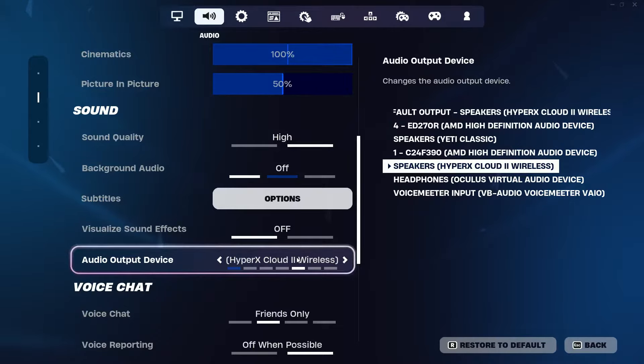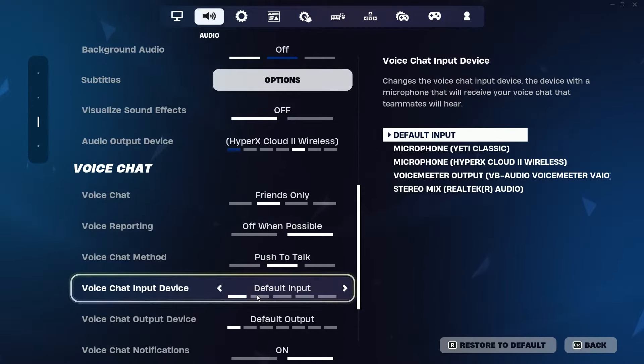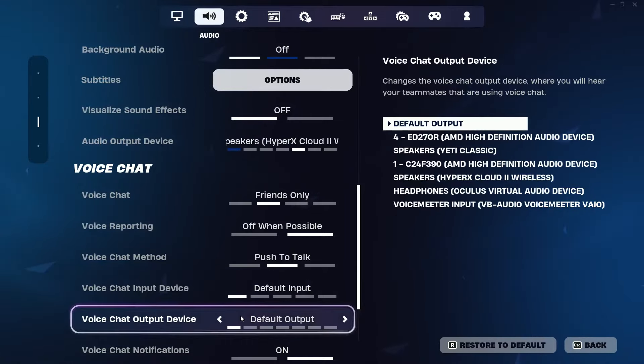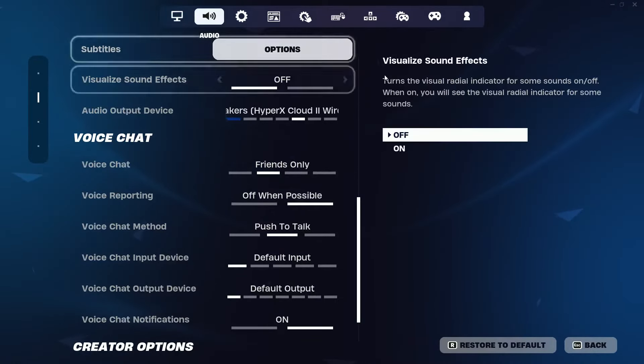On Default Output, make sure you have it set to that, as that is likely what your headphones will be. If you still can't hear anything, just change it until you hear the sound. Next, scroll down to Voice Chat Input Device and make sure it is set to Default Input or your headphones. Also check Voice Chat Output Device and make sure it is set to your headphones.